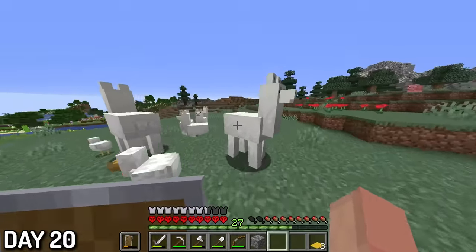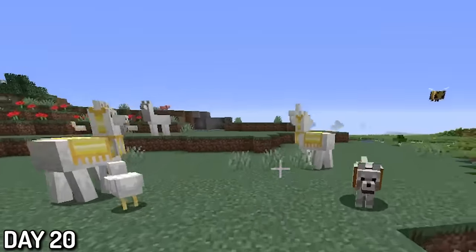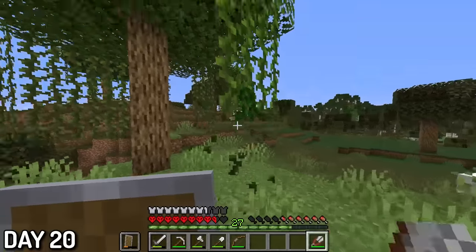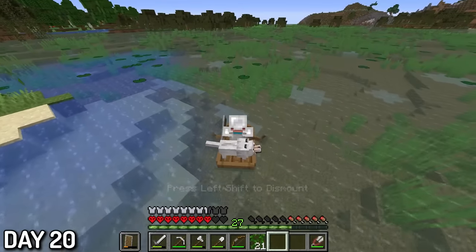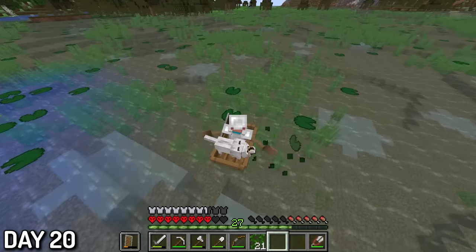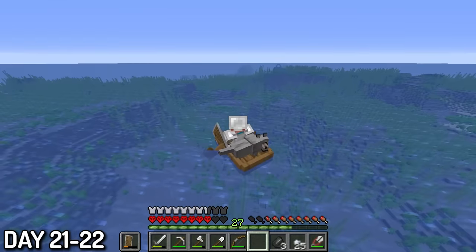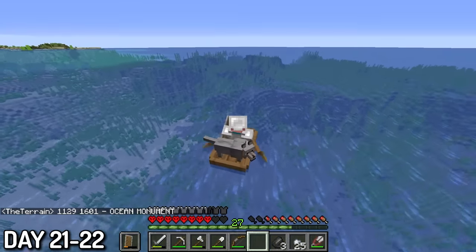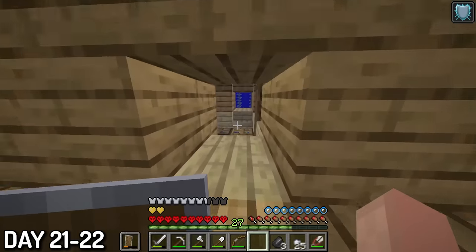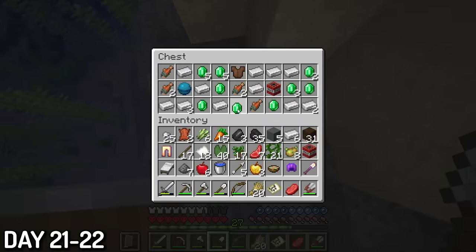Day 20, I noticed some llamas nearby the biome, so I did what any normal person would do and gave them some street wear — sheeeesh! I also got some vines from the nearby swamp biome and collected some lily pads in the most fun way possible. It is way too fun collecting lily pads by just ramming them with your boat. Days 21 to 22, I got sidetracked again. I decided to go out in the ocean with a boat, and without even trying to, I found an ocean monument. I decided I didn't want to raid it yet since I was completely unprepared. I also found a few shipwrecks which gave me some great loot as well as some buried treasure maps, and I got some nicer loot from the chests.